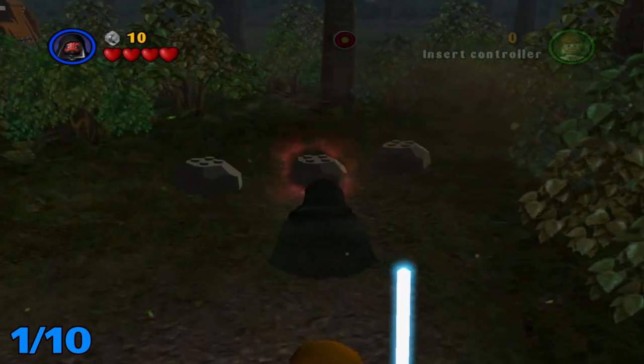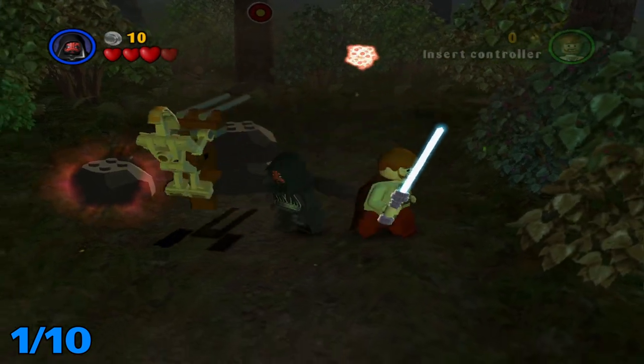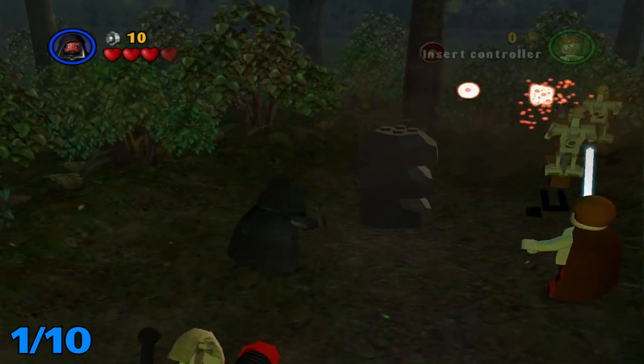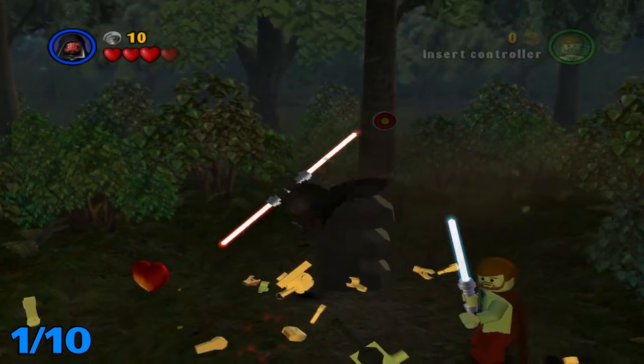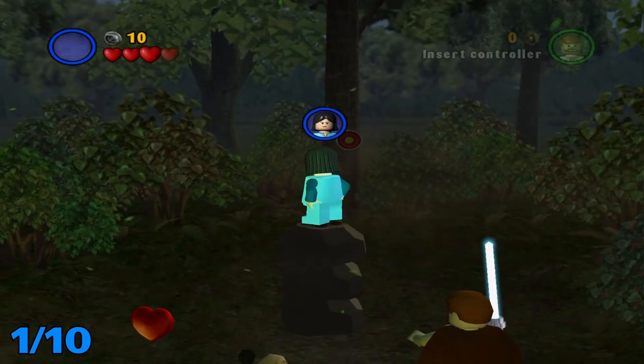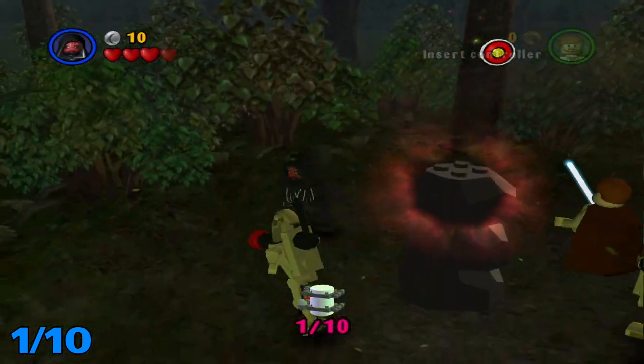For the first one, you're going to want to take this first little right area, stack up these rocks with the Force. Let me take care of these guys real quick. Jump up here, and then switch to someone with a gun. Shoot that, and then you can hop up here and grab the first one.